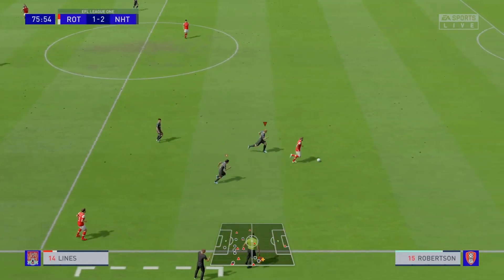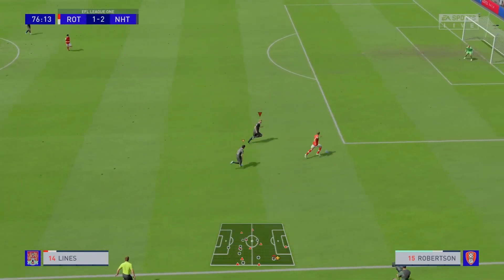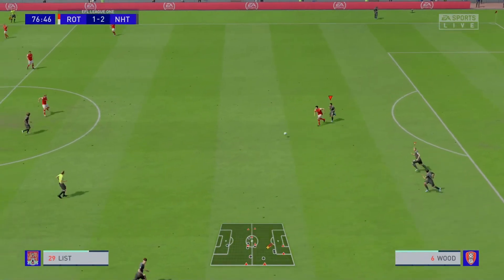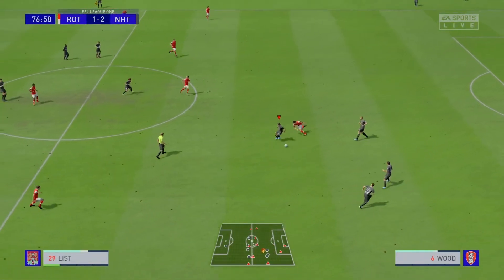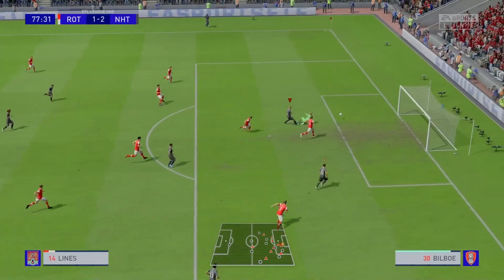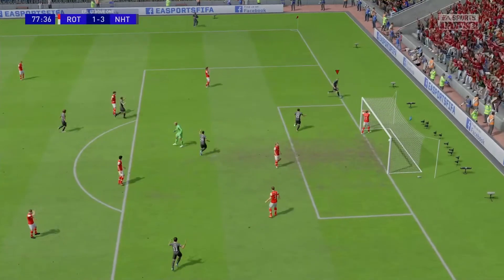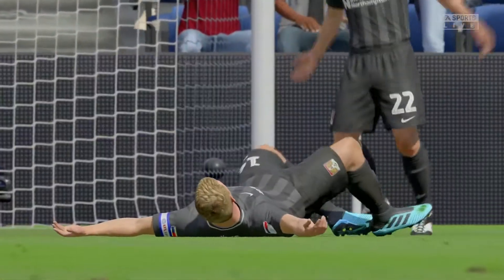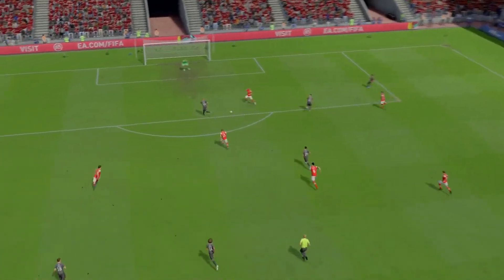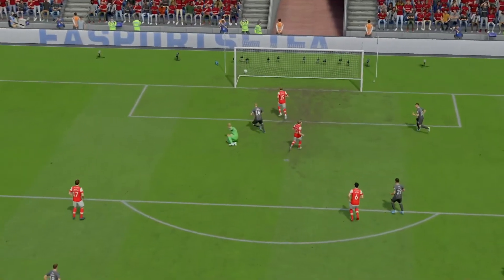Robertson, pressure from Chair and Lines. He's going to go back to his keeper, clears it away — hefty clearance for his defender — big touch and List has won it back. Here's Dykstra, inside for Lines, puts it in the bottom corner, wraps this game up. Brilliant team press — keeper bottled it, hefty touch from the defender — we make a simple goal. 3-1.